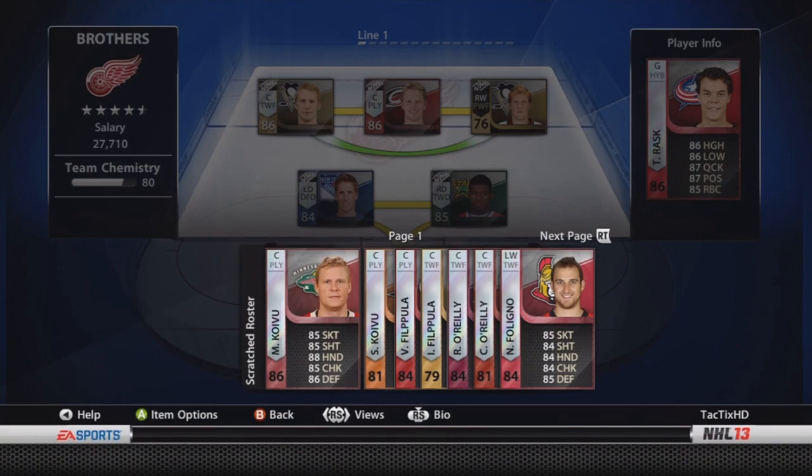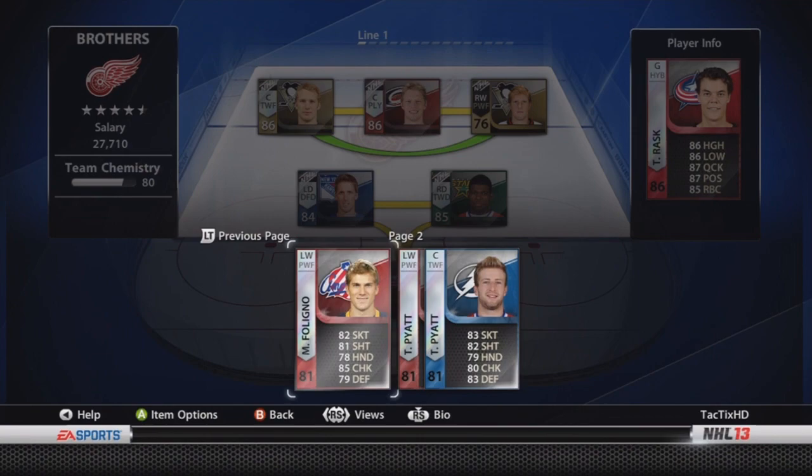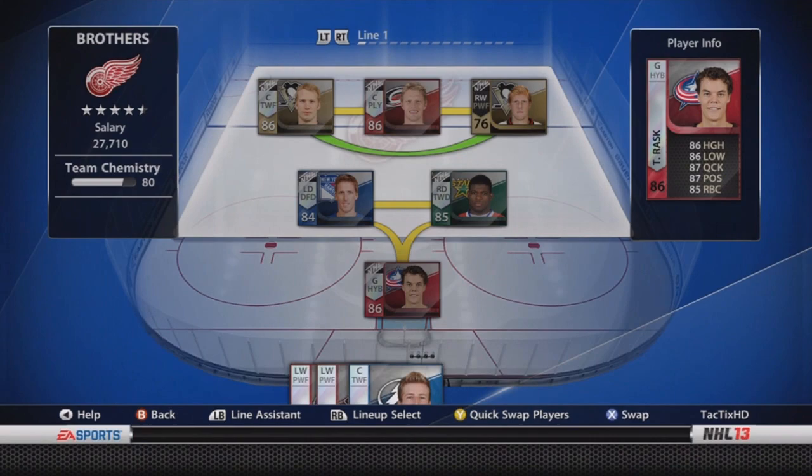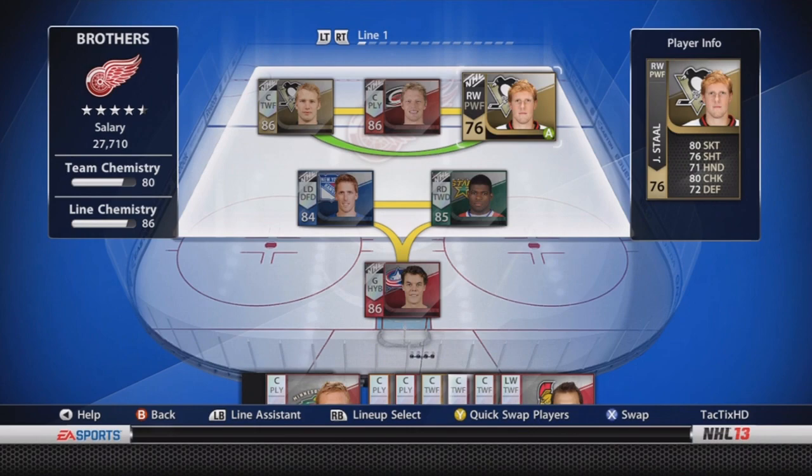As you can see, we have Mikko Koivu and Saku Koivu, Valteri Filppula and Ilia Filppula — he's not in the NHL anymore, but it'll still work. Ryan O'Reilly and Cal O'Reilly — Cal O'Reilly is also now in the AHL. Nick Foligno and Marcus Foligno, and then Taylor Pyatt and Tom Pyatt. There are also other brothers you guys can choose from, such as the Rutu brothers — Tommi and Jarkko Rutu — and I think there are some others that you could find.